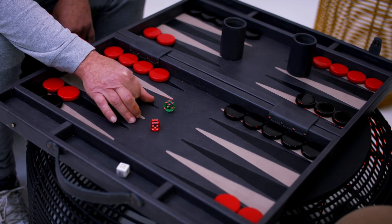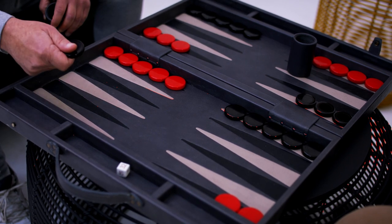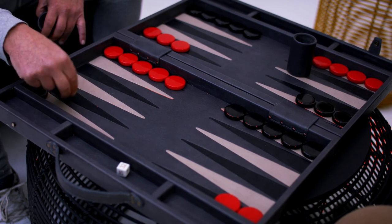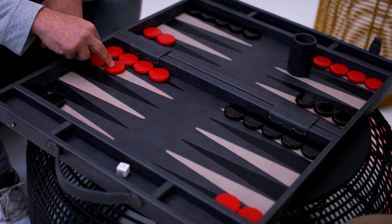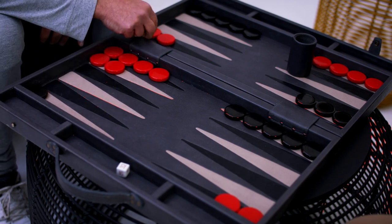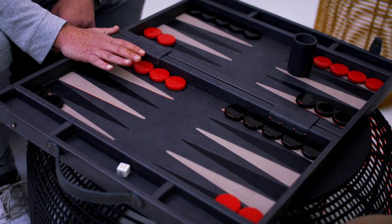The key to making points is you want to try and block your opponent's men. Remember when you were off the board and unable to come on because I'd made points in my board. Say for example one, two, three and the one - this point is very crucial, we call it the golden point. So you're unable to move one, two, three, four because it's blocked, and one, two, three, four, five is blocked. You've got to roll a six to get around. It's crucial to make as many points in sequence as you can to block your opponent.